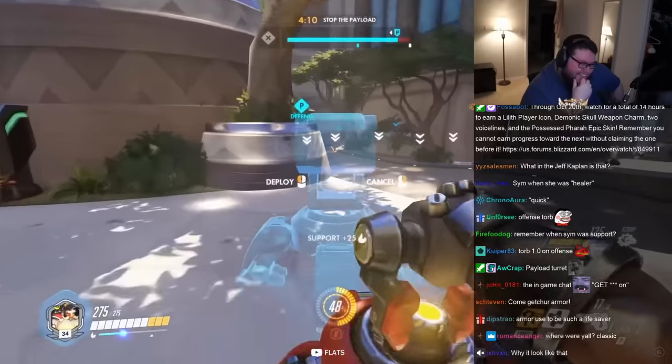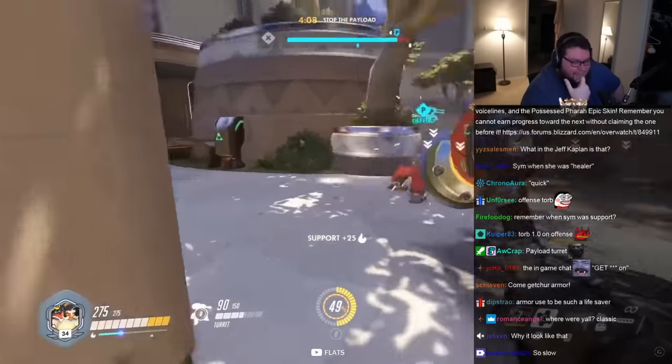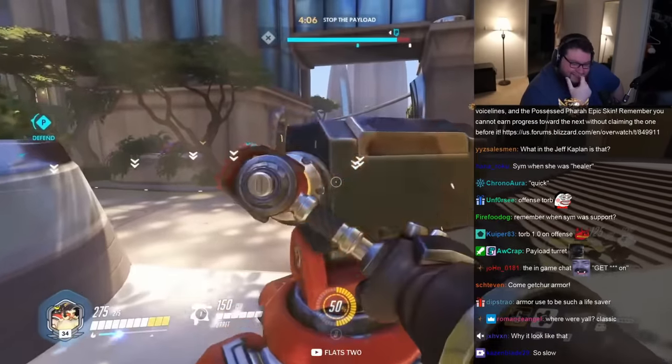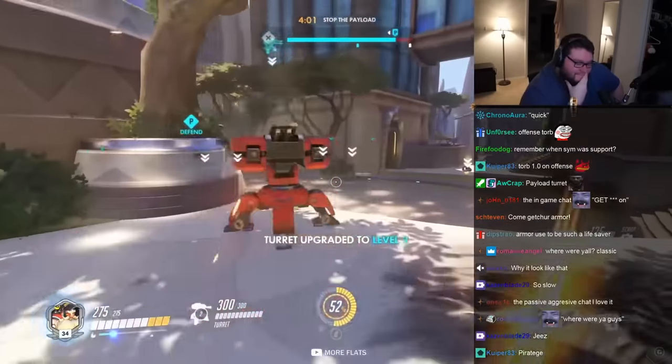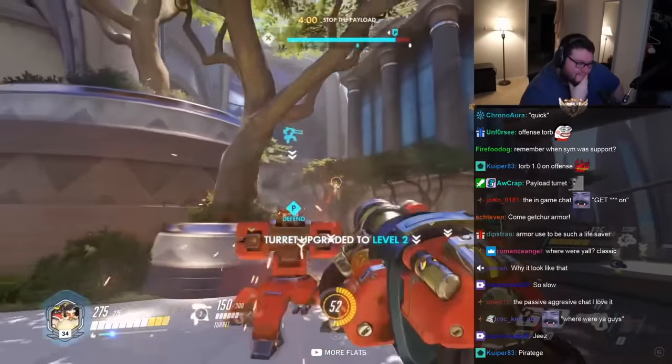They're talking about what eventually became Pirate Ship — not just hanging back on defense, but on the moving payload, or on moving platforms like on the Volskaya Industries map. Now let's talk about his ultimate, Molten Core, because it doesn't just juice you, it juices your turret. But only if your turret is level 2. If it's level 1, it's going to be a little nastier, but if it's level 2, it will go to level 3, and all of a sudden you'll have this turret that's shooting rockets — it's real gnarly. Rocket turrets!